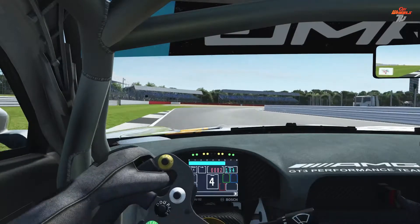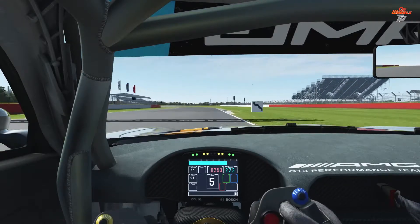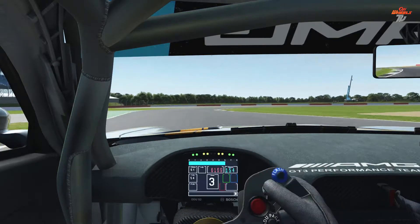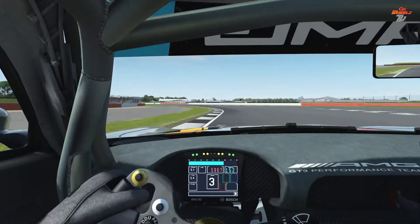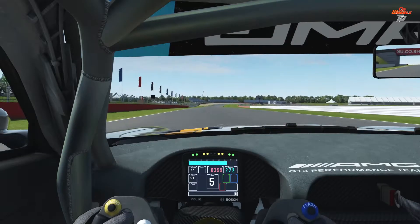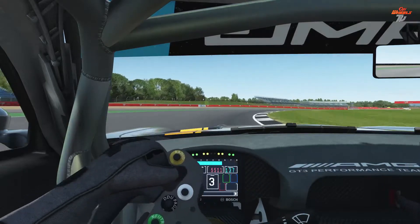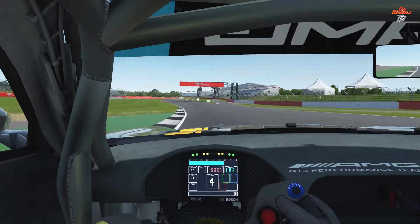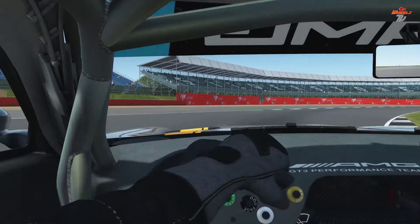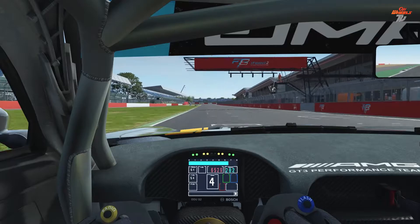The Mercedes-AMG GT3 is probably the most overwhelming presence of a GT3 car across all sim racing platforms — available on almost all of them. However, on R-Factor 2, it has in my honest opinion poor physics. I surely would like Studio 397 to pay attention to this. The car in terms of balance of performance is competitive, but in terms of physics this is not a fair assessment of what the GT3 car is in reality.